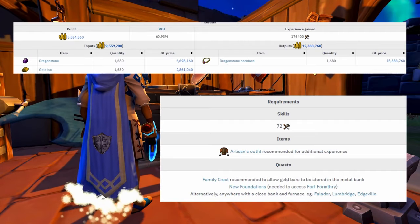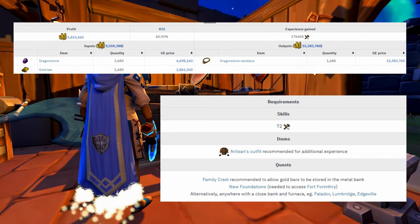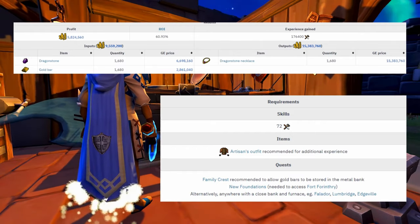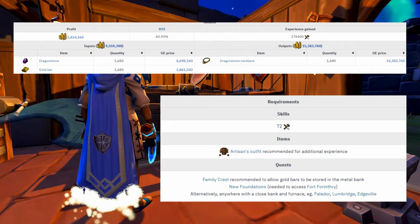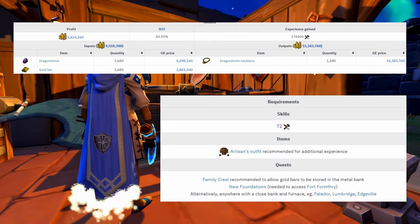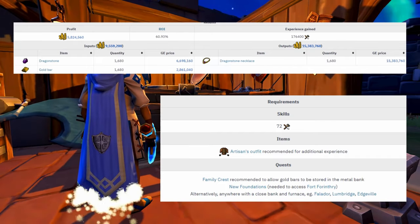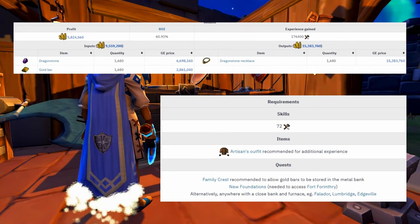To start, you will need to have the Family Crest quest done in order to store gold bars in the furnaces across Gielinor, and the new Foundations quest is a must in order to access Fort Forinthry. Alternatively, there are furnaces close to banks in Falador, Lumbridge, and Edgeville. However, if you skill in Fort Forinthry, you gain rested experience if you have the Town Hall built, which will give you bonus XP when you redeem it.